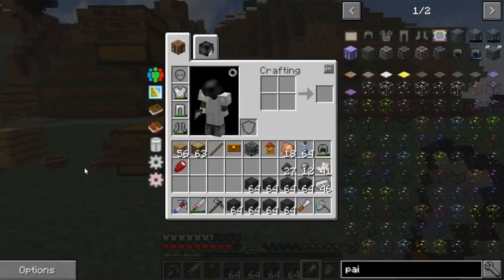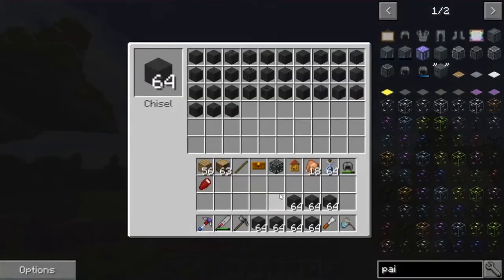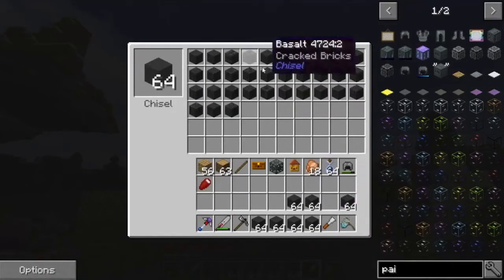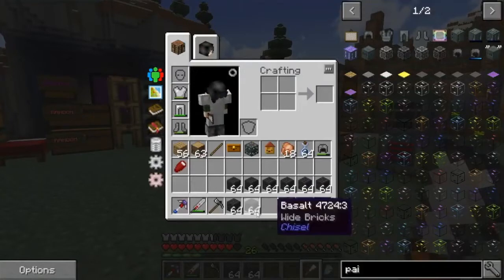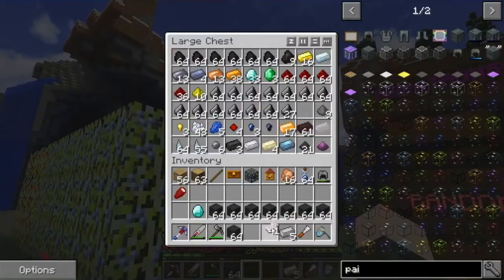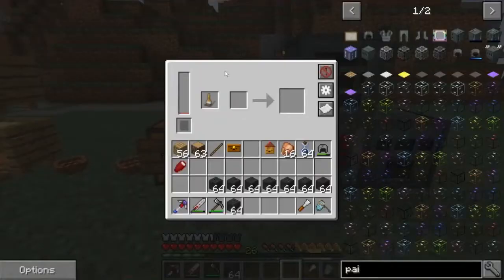I've got my inventory sorted a little better. We want to make ourselves a painting machine - we need to make some electrical steel so we go into our alloy smelter and shift click that in. These awesome basalt blocks I was talking about - I really like this one here. I'm just going to make a ton of this pattern. I want the nether area to be this kind of dark fortress type looking thing. We need two pieces of quartz for the recipe - now we're ready, so we can make ourselves this painting machine. This does need to be connected to power just like all the other ones.